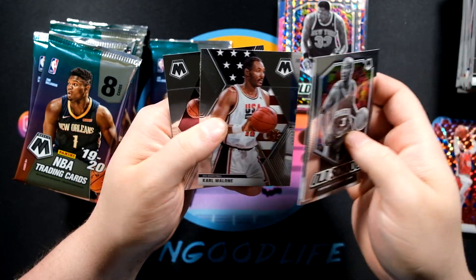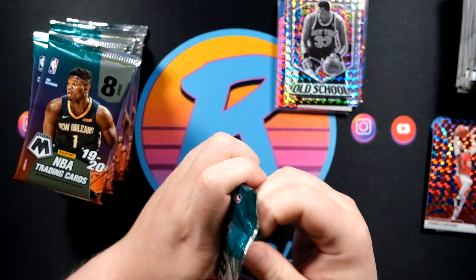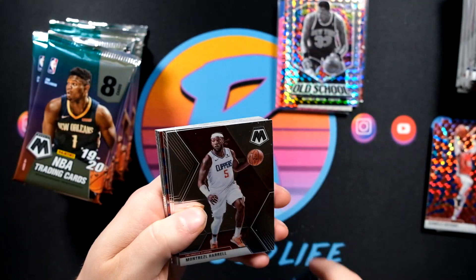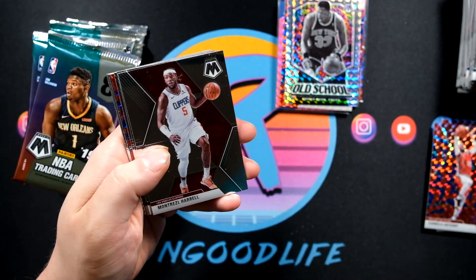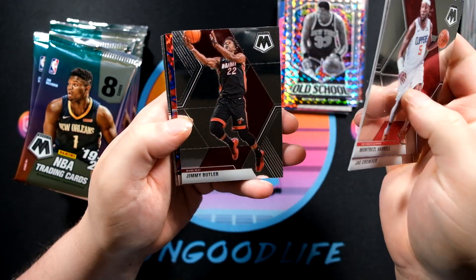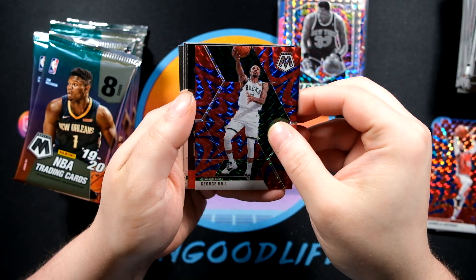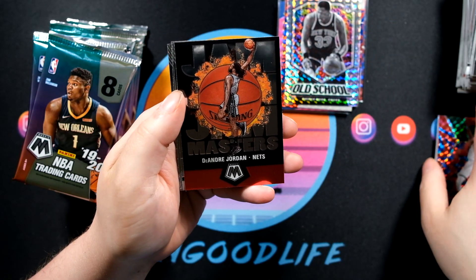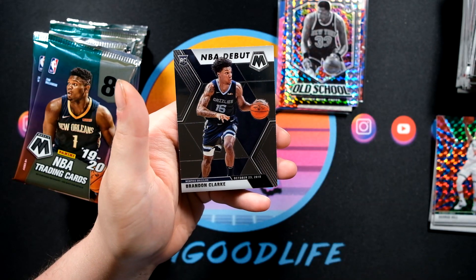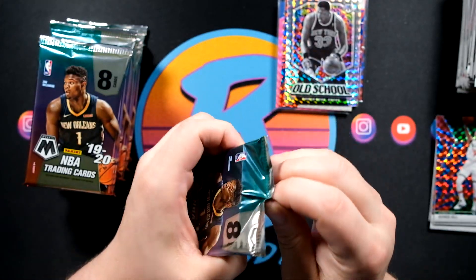Steven Adams, Carmelo Anthony on the reactive blue. Marbury, Nickeil Alexander-Walker, Karl Malone, and KPJ. I appreciate all the support on the channel — it's crazy how we've grown over the last six months, never expected it to get here. George Hill, a Jam Masters base of DeAndre Jordan. Larry Bird, Kelton Johnson, and Brandon Clark round out the first mega box. We will move on to mega box number two.